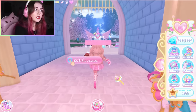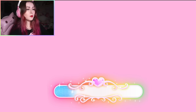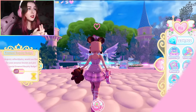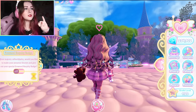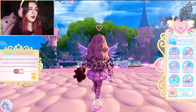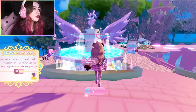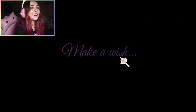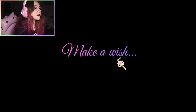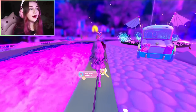The next thing you need to do after the wheel is wish at the fountain. I know you can potentially lose some diamonds here, but trust me, there's more of a good outcome than a bad one. You can either get a halo, XP, or diamonds — three good outcomes — or just lose diamonds, which is the worst outcome. Even getting nothing is better. So let's go ahead and wish at the fountain.